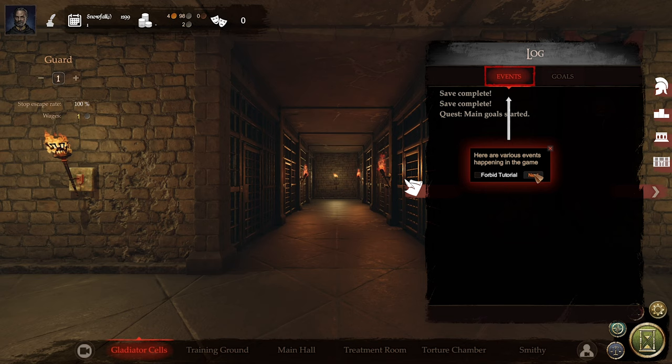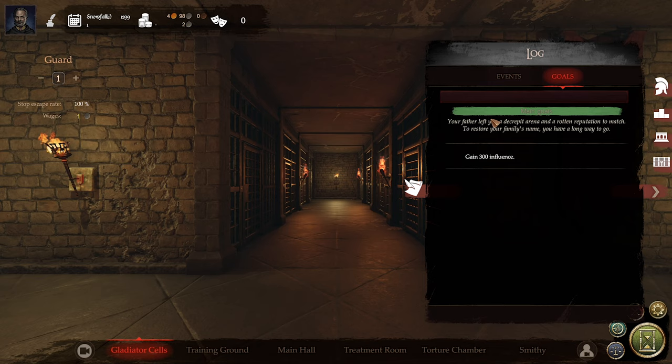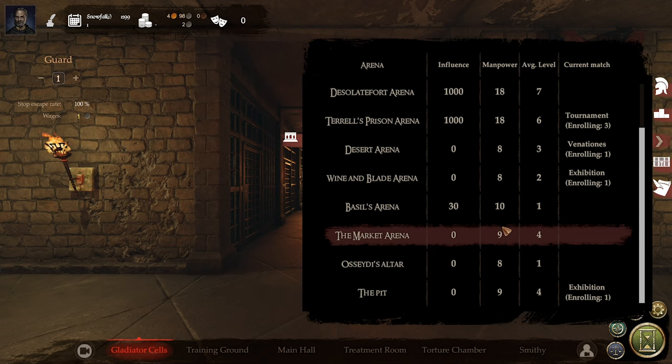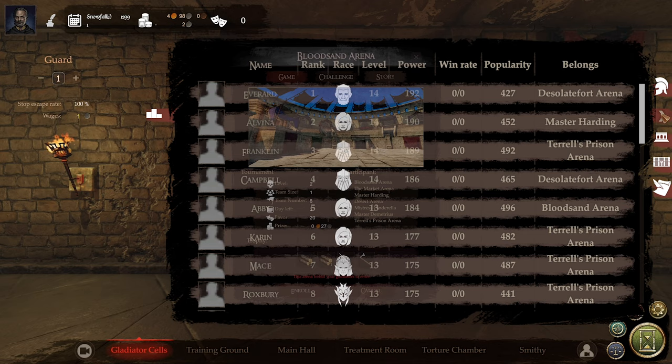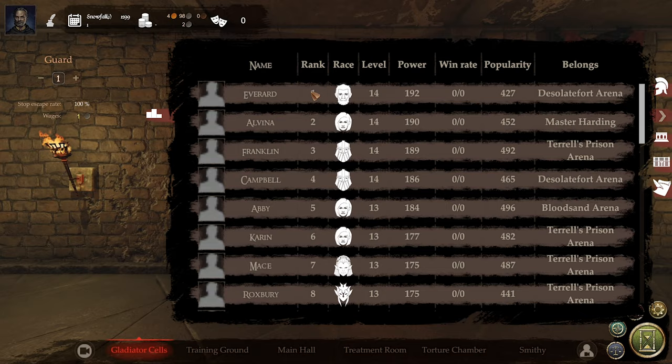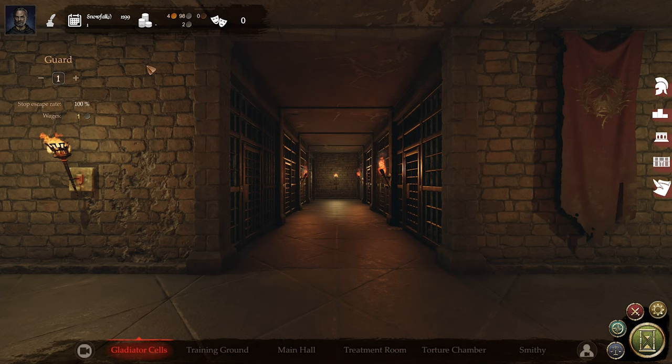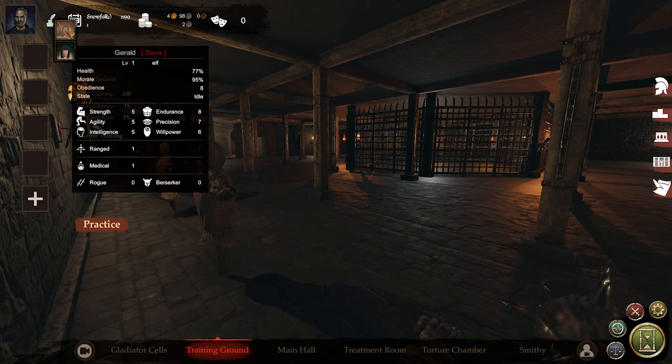Here are various events happening in the game — here are the current game goals. We need to gain 300 influence. That's our inventory over on this side — this is all the arenas in the area. Some people have got like 18 gladiators. The current games that are going on at the moment — ranks. Level 14 is human Everard. And then our current gladiators, of course. We've got 4 gold, 98 silver. It costs us 2 silver per day or per week. Training ground.